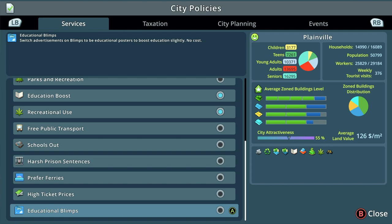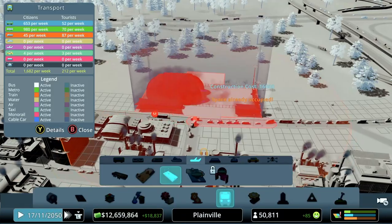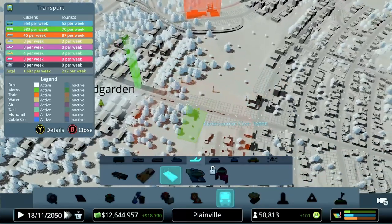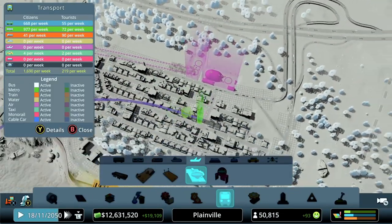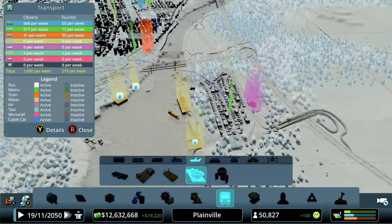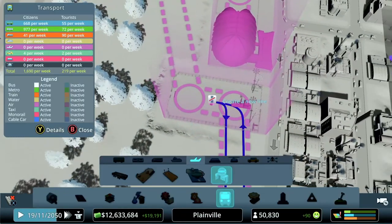There are also educational blimps — instead of advertisements, you can boost education with no cost, which is pretty cool if you have blimps in your map. On the air tab, similar to ferries, you have a depot you drop in, and you have stops. Just like with ferries, you have to connect virtual pathways — these are where the blimps will travel.